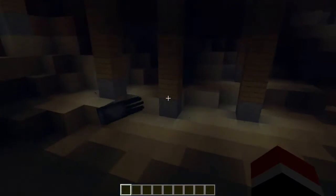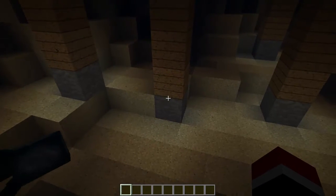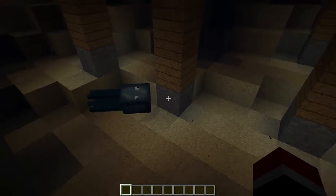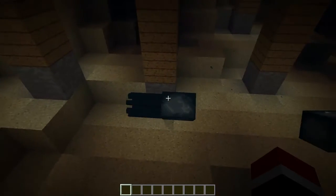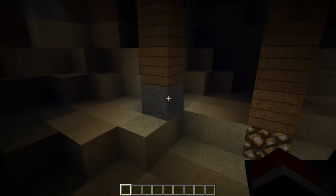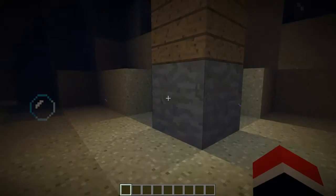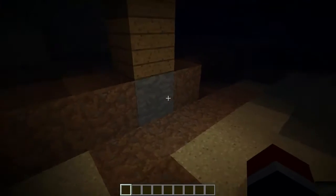One more thing — this stone, for some reason this is happening in all my worlds. I don't know if this is happening to you guys too, but I don't know why, it's like not updating or something. But when I right-click on it, it changes back to glowstone, so I don't know what's going on. It keeps doing that, and it's not just underwater, it's like for everything.